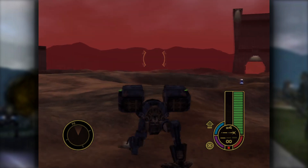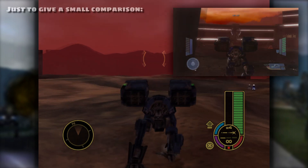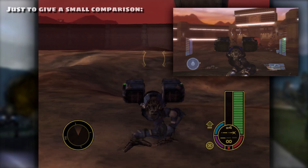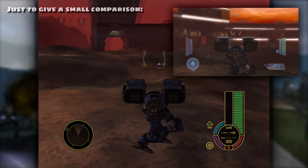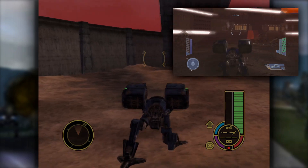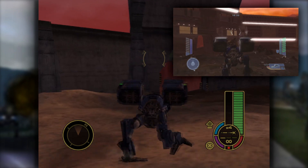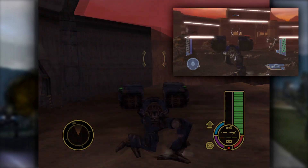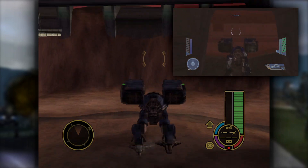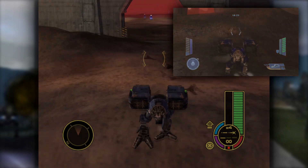Only the terrain itself can be copied between MechAssault 1 and 2. The reason terrain specifically can be copied is because they basically used the same code between games — they didn't really update it, it's kind of interchangeable between the two. But everything else was updated and doesn't really work in MechAssault 1, including textures and especially objects. Objects can't be ported between the two games because they both use different file types.